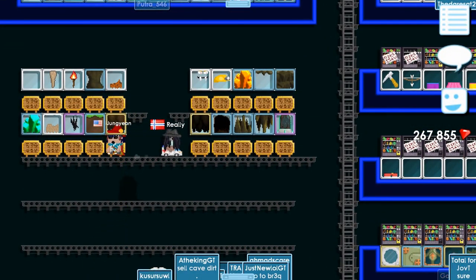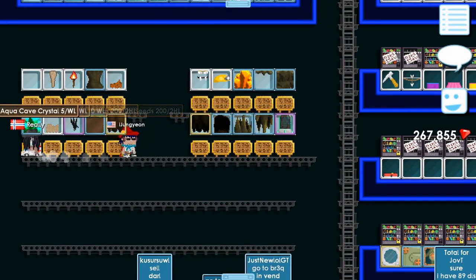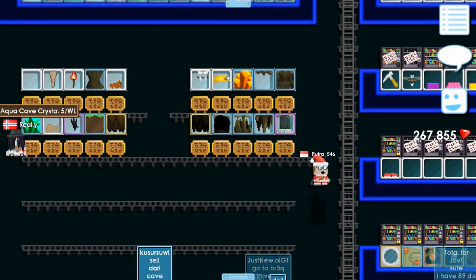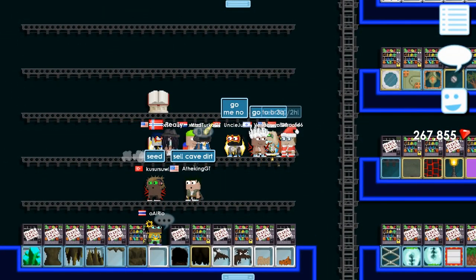Let's check the price of it — 25 world locks. Okay. How about these crystals? 5 per world lock. Okay, not too bad. So I think we can profit from this, hopefully.